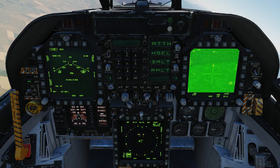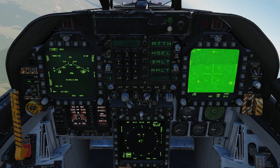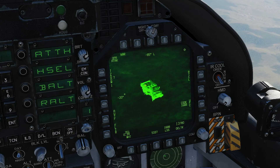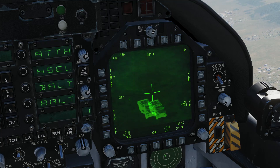Now that we have our TGP looking at the target, we can start using it to look around for targets. The first thing we want to do is select the TGP as the sensor of interest, so that we can actually move it around. To do this, use the sensor select switch in the direction of the TGP screen. Our TGP is on the right, so we'll do sensor select right. To see which screen is selected as sensor of interest, look for the diamond in the top right-hand corner — whichever screen has the diamond is the sensor of interest, and your TDC will move that particular sensor.